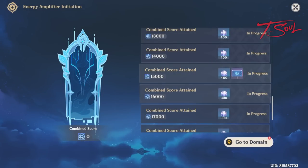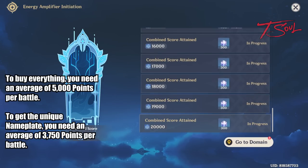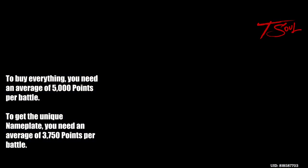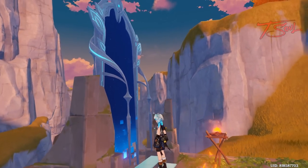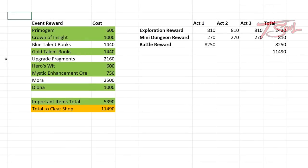To max out the shop, you need to score a total of 20,000 points in the battle domain. There are 4 fights total, so you need to get an average of 5,000 points per fight. If you only want enough points to get that custom name card, then you will need an average of 3,750 points per fight. Here's what the 4 fights look like. We only have info for the first one, which contains Geo Bishop hatchlings and normal Geo Bishops. Let's break down what's in the shop, how much they cost, and the amount of points we need.